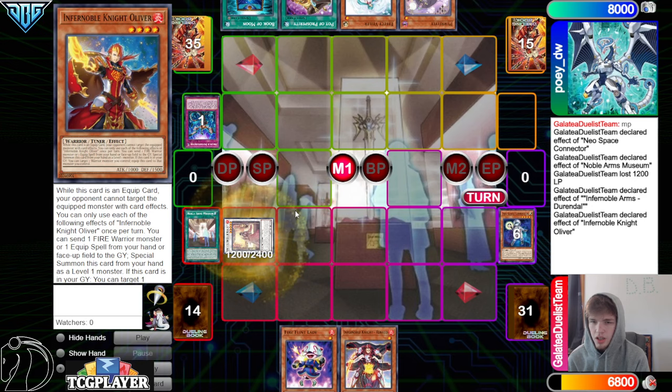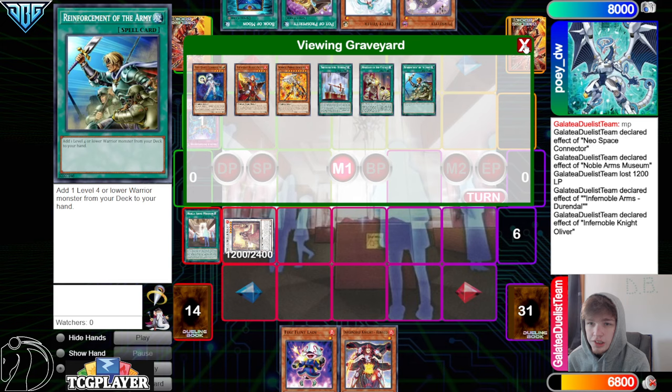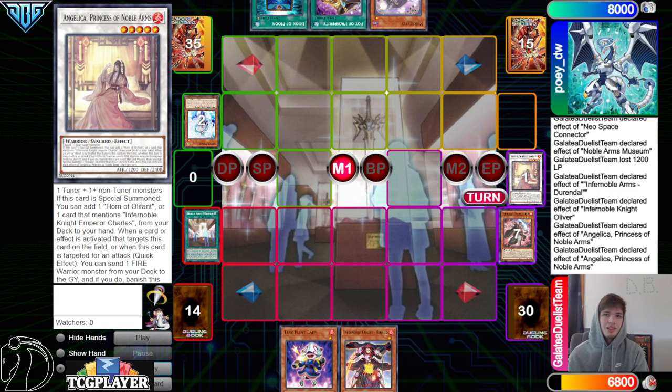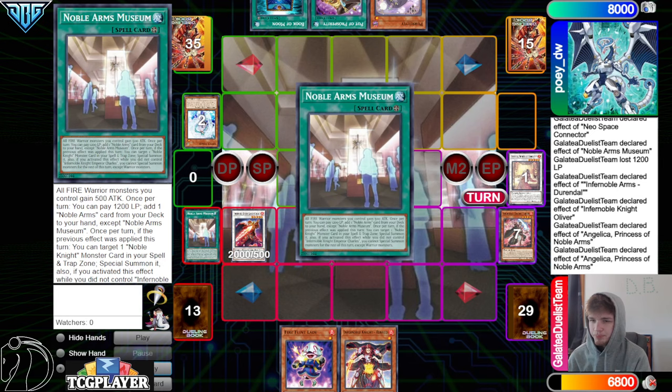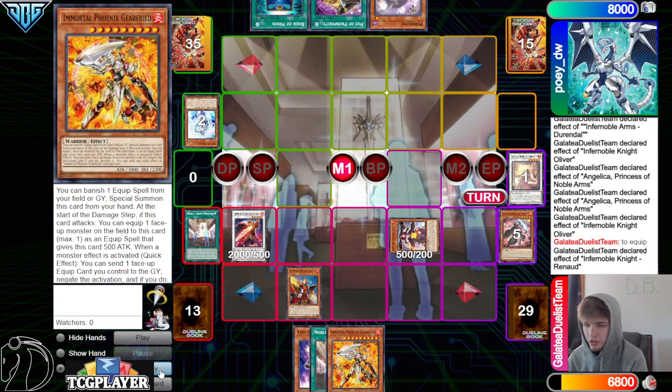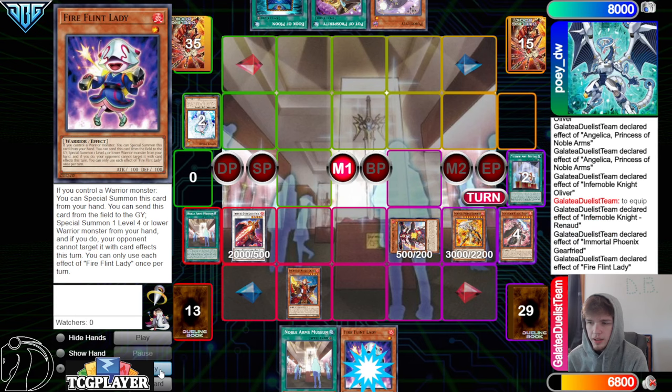Definitely going up into Angelica next. We can search out Museum — we have Oliver, that's a free summon off of Museum. They're going to Valor Angelica, but they just chain the effect. You can't really Valor Angelica or Imperm it, just because it can dodge it — dump Turpin, go search Museum. Now we're going to go Oliver Effect to equip, Special Summon Renod, Renod Effect, add back the Gearfreed, and then summon Gearfreed by banishing Durandal. Okay, Fireflint Lady, Special Summon out.